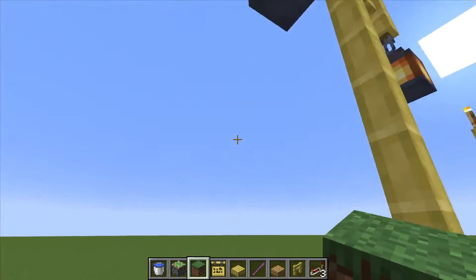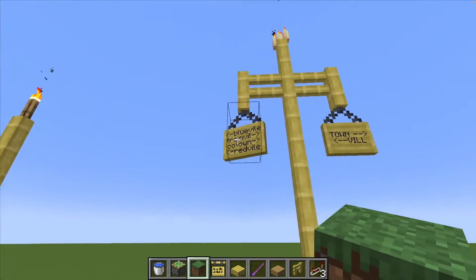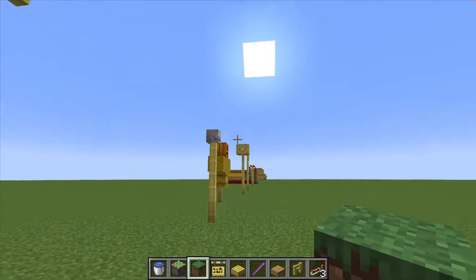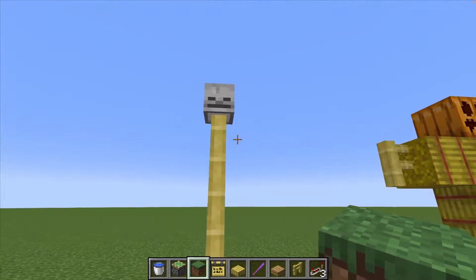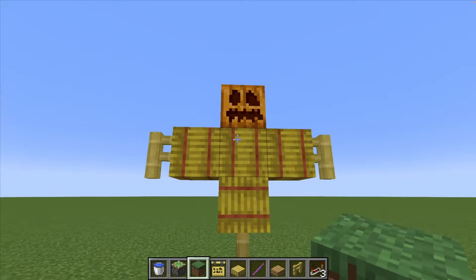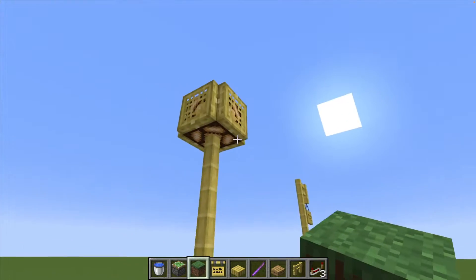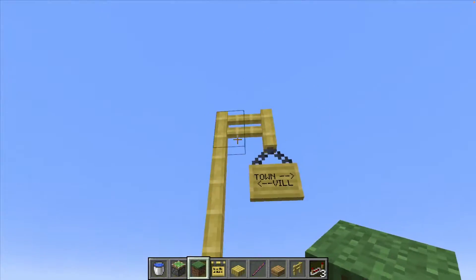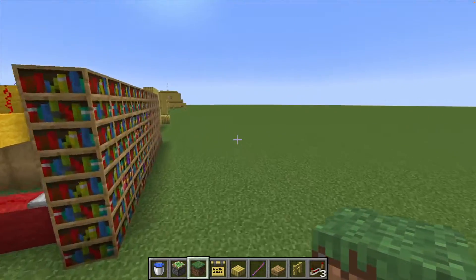Another lamp post design, a tiki torch, a sign with the new blocks, one of those post signs, one of those skull things on a spear, a scarecrow, another lamp design but this one's completely vanilla, and another sign to hang your clothes over.